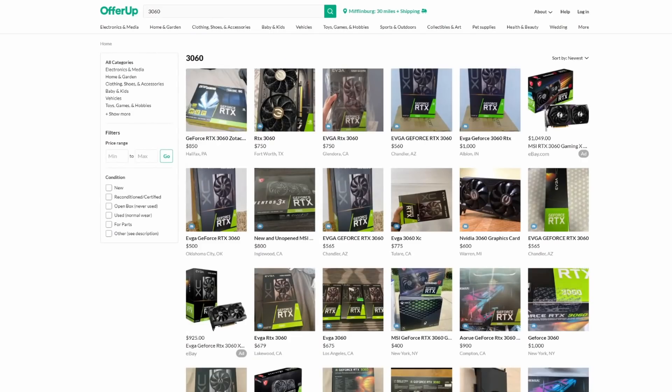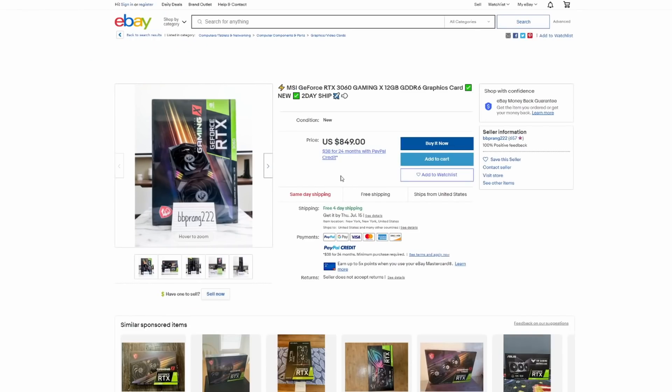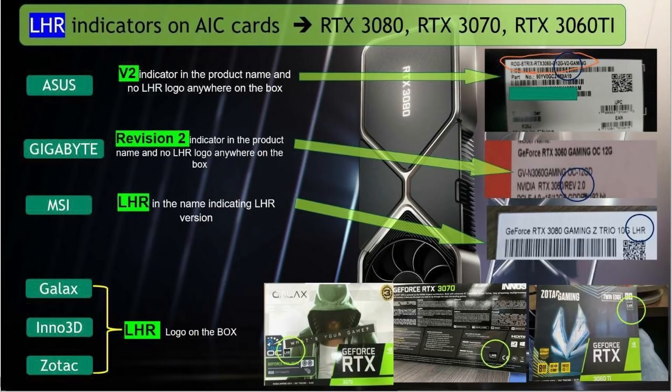Let's talk about how you as a fellow miner can figure out through all the noise which card to get. How do you figure out which one is best? You're talking to an eBay seller who has a 3060 listed for $849 — what do you do? A community member provided a helpful graphic — I'm going to throw it on screen now. It's not the highest resolution but it's very helpful, covering 3060s, 3070s, 3080s — whatever you run into. I appreciate the community member for sharing it, and I won't disclose their name.